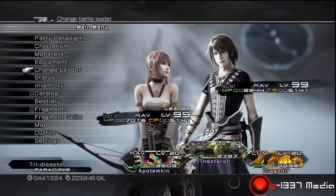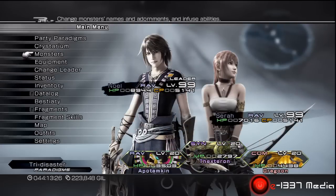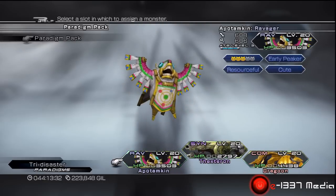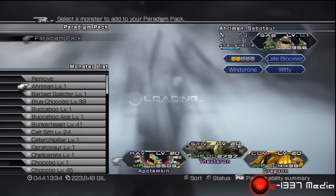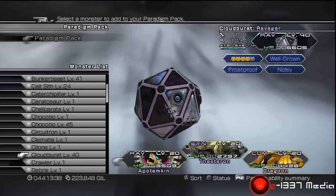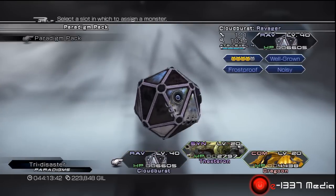Hey everybody, Corpus Lecti here, and today I'm going to bring you some Final Fantasy 13-2 strategies. What I'm doing here is I'm making my Paradigm Packs. We're going to use Cloudburst, Yakshini, and Dragoon, and we're going to be going up against Odin Alpha.